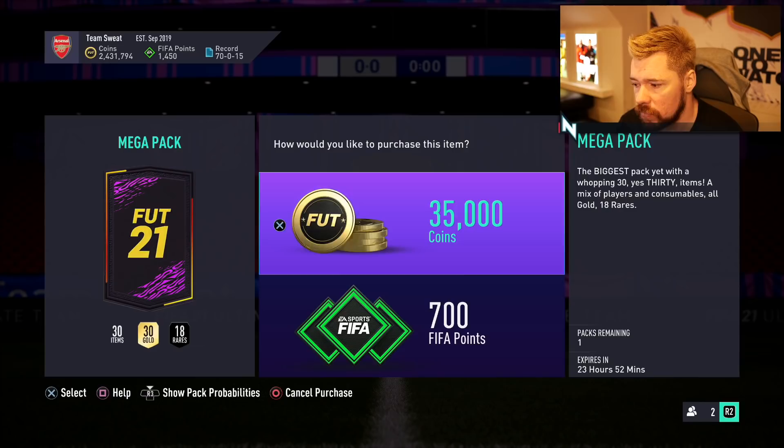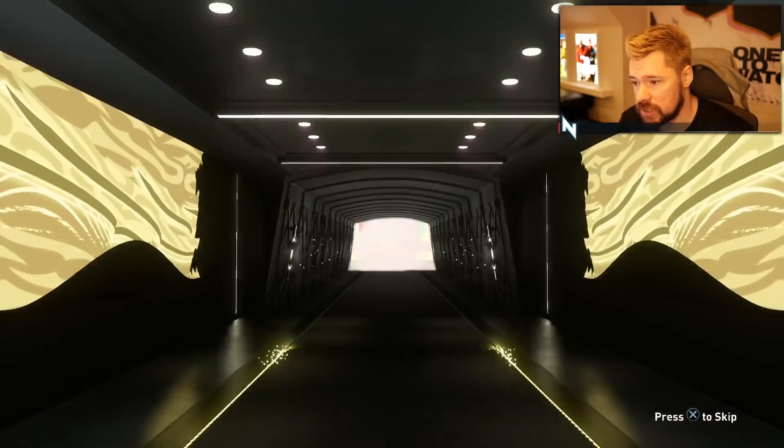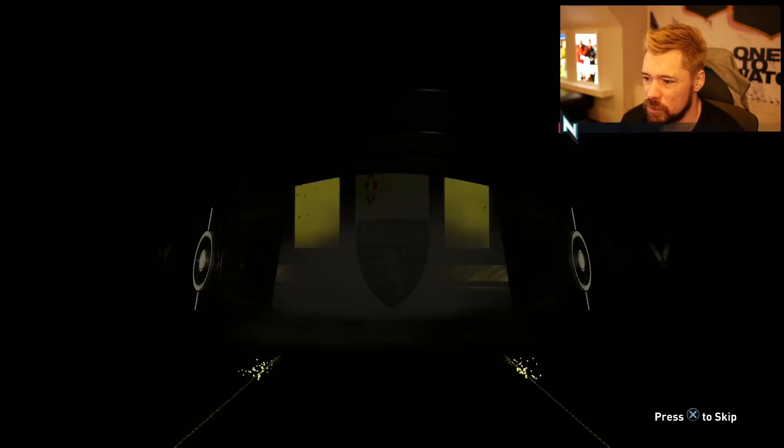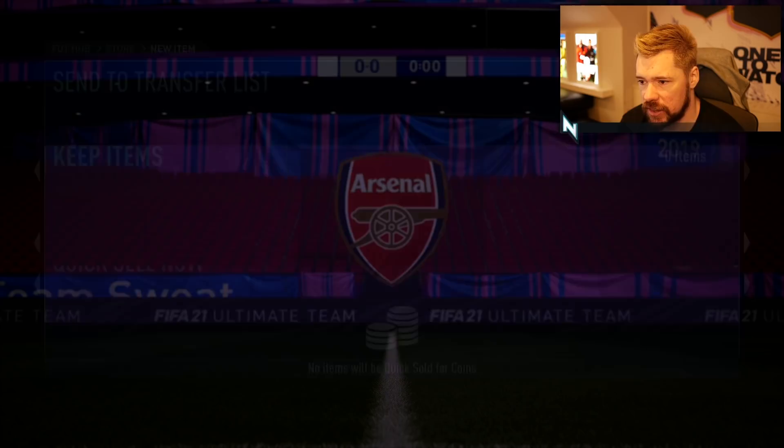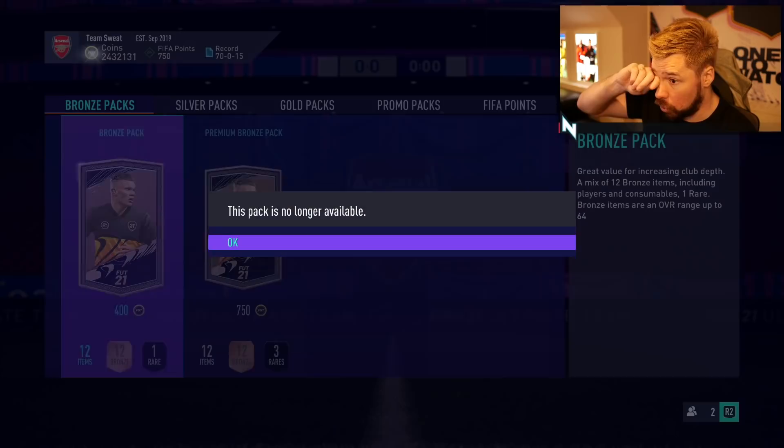Let's open another mega pack - come on, let's get a walk out! No walk out, boards though. Center back, goalkeeper - unless it was Donnarumma it really wasn't going to be that interesting. Sirigu catalyst and not a lot else in there - that's poor.